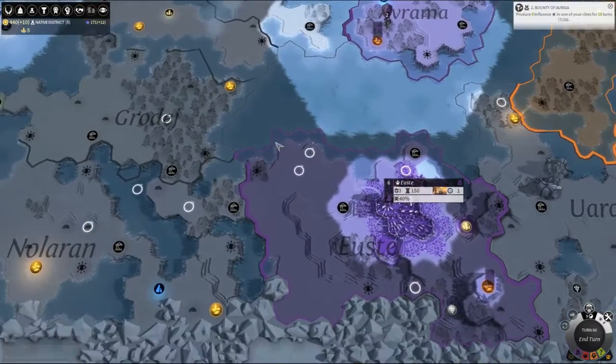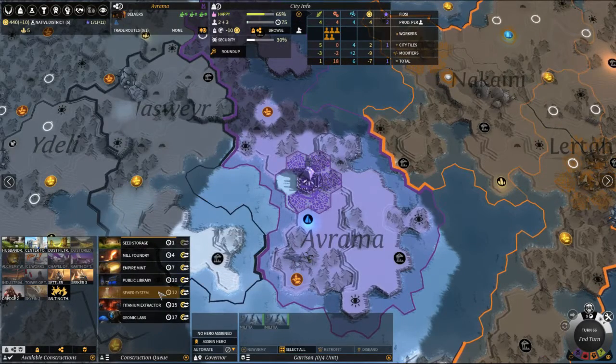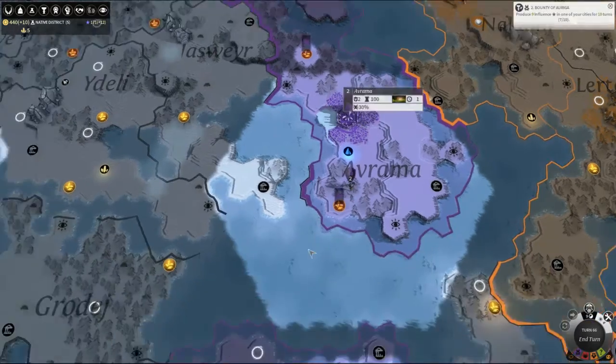What I was thinking is, given we've got the excess happiness in our capital and we're probably going to be able to get this one up pretty soon once we get the sewer system in — which will tick in later on the list. It's just winter, so there's not much point in trying to grow right now. Only four more turns. The great thing about the LA is we know exactly how many more turns we've got.